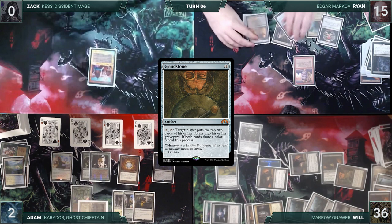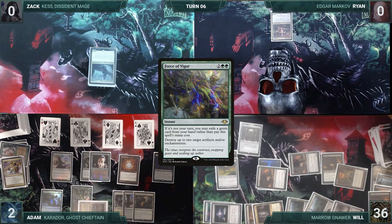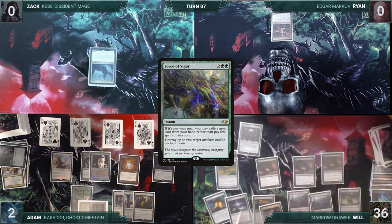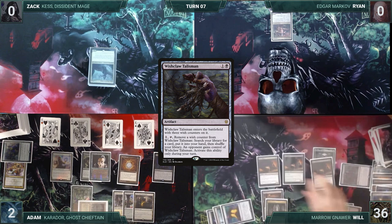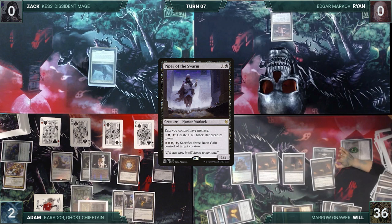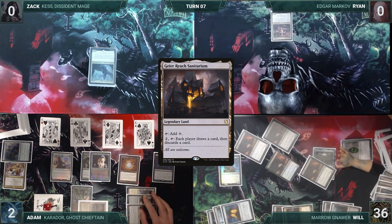At the end of Ryan's turn, Adam casts Force of Vigor exiling a green card, destroying Will's Sword of Fire and Ice and Grindstone. During his upkeep, Will wins his Mana Crypt roll. He draws, equips Helm of the Host onto a Rat Colony, activates Phyrexian Tower sacrificing Painter's Servant for two black, casts Wishclaw Talisman, activates it to fetch a card and give the Talisman to Adam, then casts Piper of the Swarm giving all rats menace. In combat, Helm of the Host triggers creating another Rat Colony. Will attacks Adam with all his Rat Colonies; Adam activates Geier Reach Sanitarium hoping for an answer — they draw and discard — but Adam doesn't find what he needs, takes all the damage, and Will wins the game.